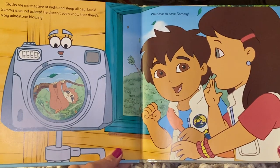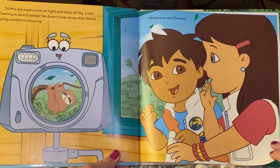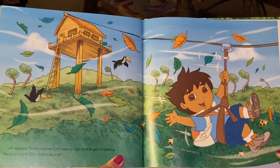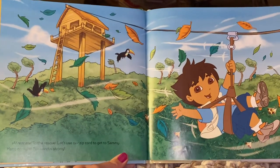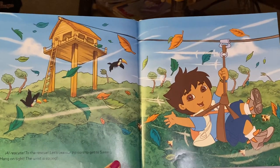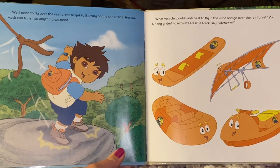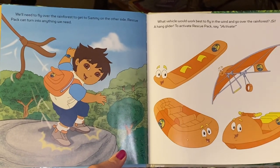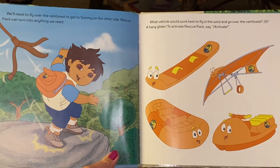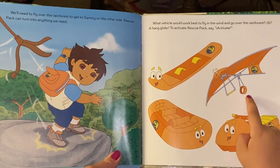We have to save Sammy. That's pretty amazing that they can sleep like that and just stay hanging on. El rescate — to the rescue! Let's use our zip cord to get Sammy. Hang on tight, the wind is strong. We'll need to fly over the rainforest to get Sammy on the other side. Rescue pack can turn into anything we need. What vehicle would work best to fly in the wind and go over the rainforest?